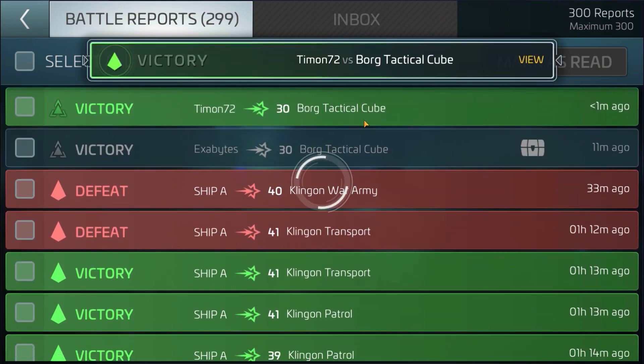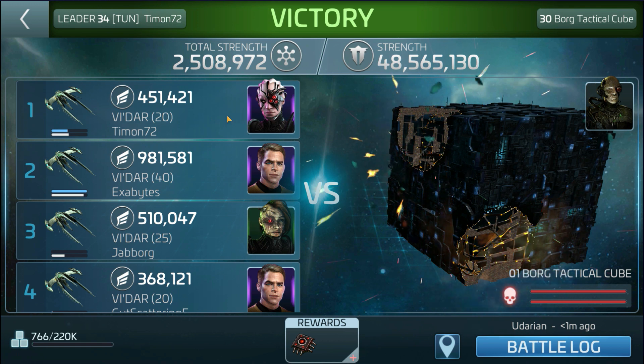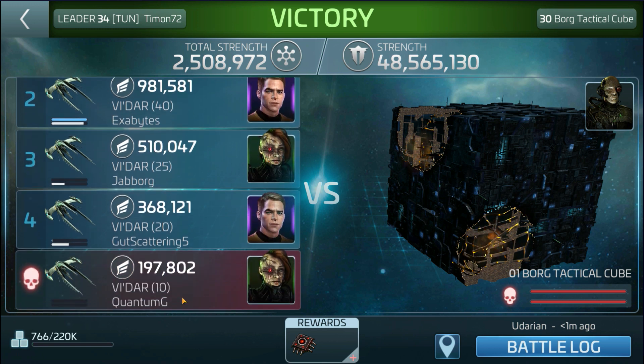Looking at the battle log, we are only on 2.5 million power. Timon is running 5-of-10 with Kirk and Spock; I'm running Kirk, Spock, and 6-of-10; Jeb is running 9-of-10; and Quantum is running 9-of-10 as well.